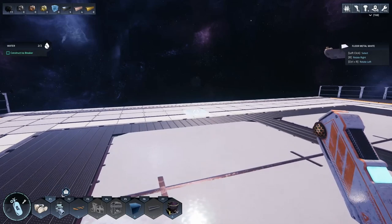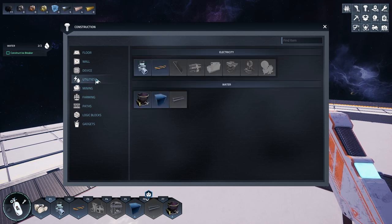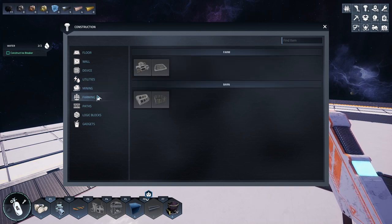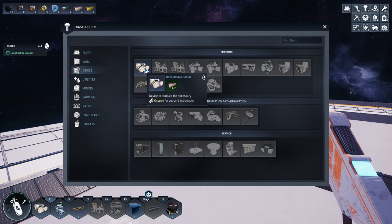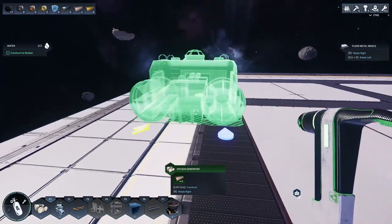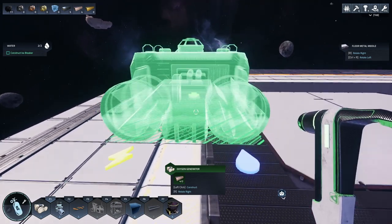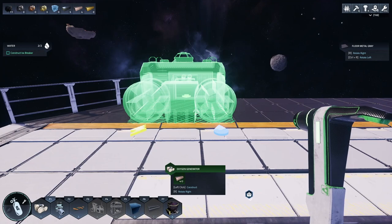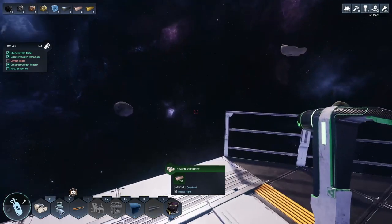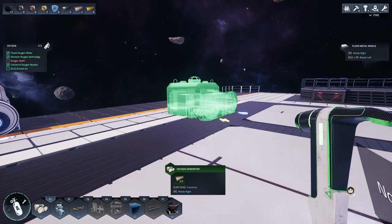How do we build? I need to build utilities - carbon reactor, icebreaker. I didn't know about farming. There's a device - oxygen generator, there we go! It has electricity input and water input - probably input because this is an oxygen generator. Put it there. We need to extract some light.